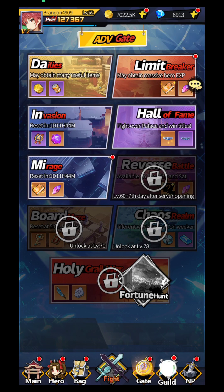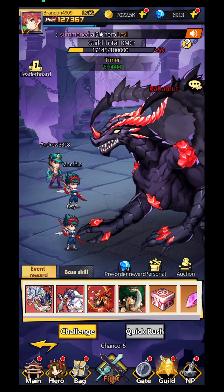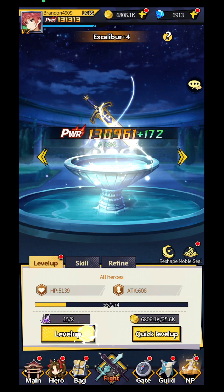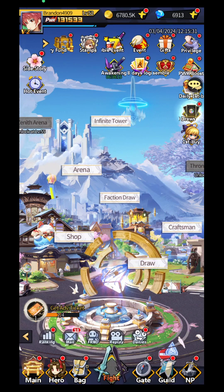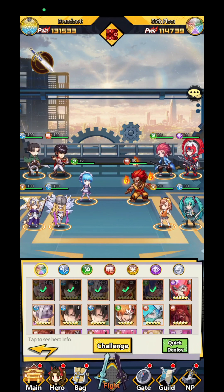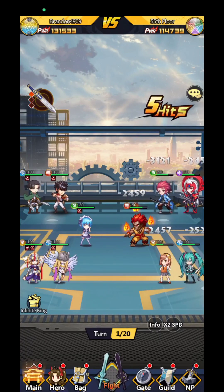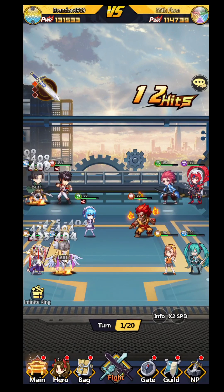Besides that, you're going to have a guild eventually and be able to fight the guild boss, though it's not open right now. You also have the possibility to upgrade a relic to increase the HP and attack of your heroes. And in the main window you're also going to have the Infinite Tower — the one you probably remember from most idle RPGs — where if you're strong enough you can keep advancing to get more and more resources.